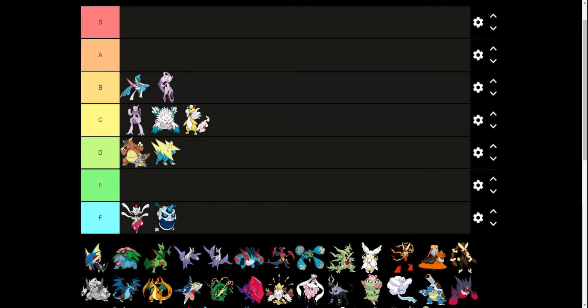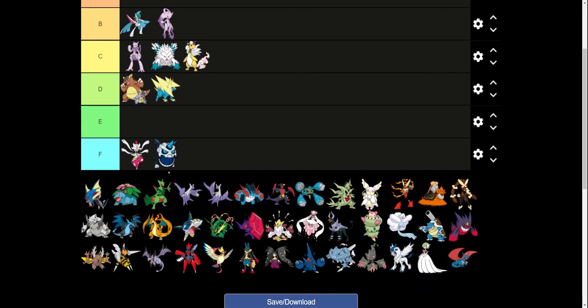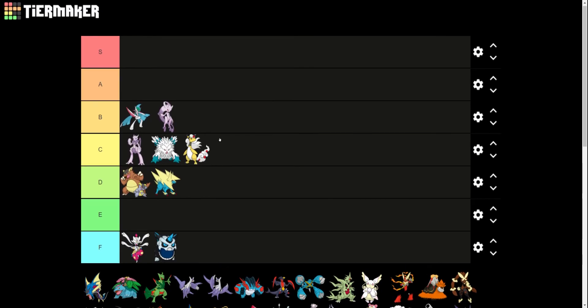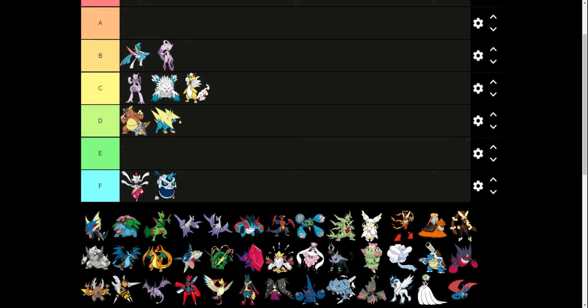Mega Manectric — I love the idea, but I don't think it was executed very well. This Pokemon looks very bulky, and it's supposed to be very fast, a fast physical attacker. Compare this to Mega Houndoom, and I feel like they could have done something similar with Manectric — make the armor smaller, accentuate the parts of the body. Instead, with Mega Manectric, they just gave it a big foam-looking lightning bolt. Not a huge fan.